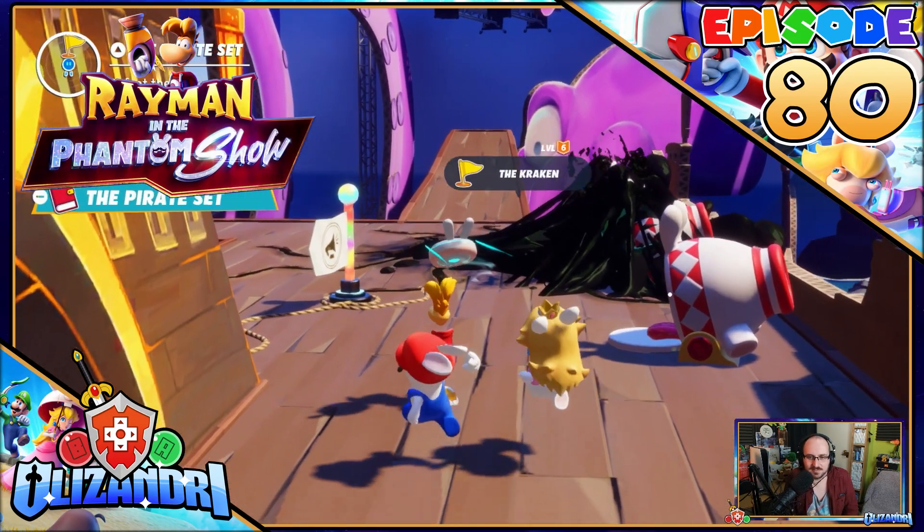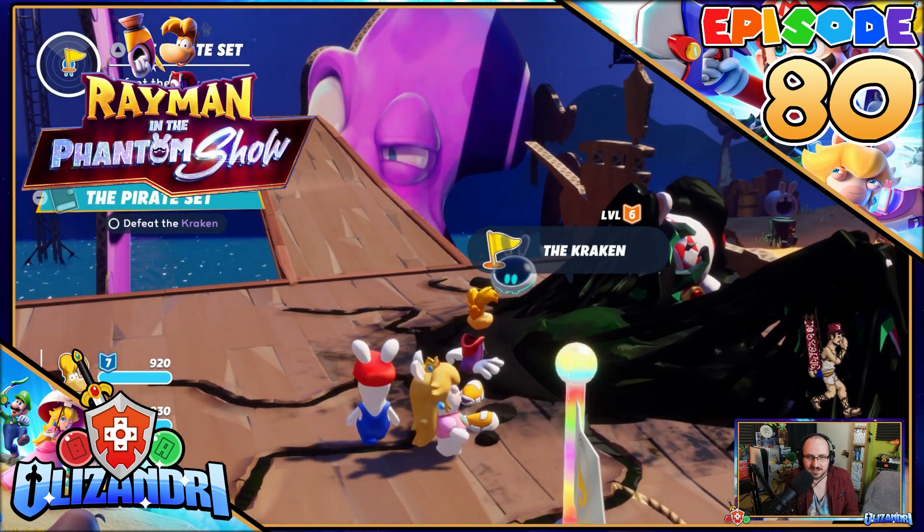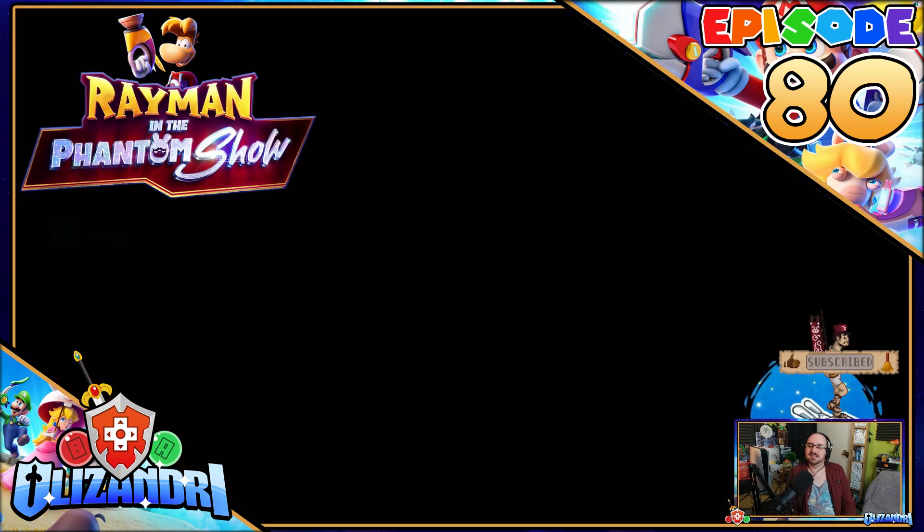Welcome back guys to Mario Plus Rabbids Sparks of Hope, Rayman in the Phantom Show. Last episode, after taking out the magnophiles in Boxing Ring, we set out onto the pirate set, defeating the sea stooges guarding the pier, to climb and then destroy the dark mess eyes around the kraken. We now take on the kraken itself.